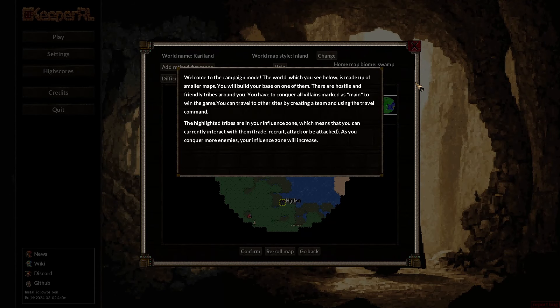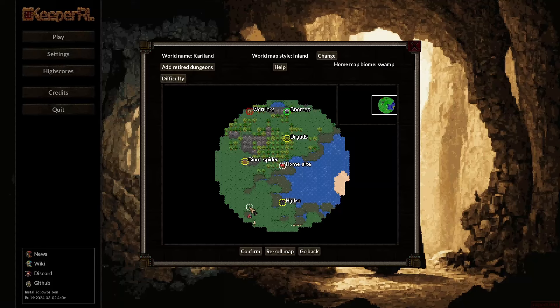Welcome to campaign mode. The world you see below is made up of smaller maps. You will build your base on one of them. There are hostile and friendly tribes around you. You have to conquer all villains marked as main to win the game. You can travel to other sites by creating a team and using the travel command. The highlighted tribes are in your influence zone, which means you can currently interact with them — trade, recruit, attack, or be attacked. As you conquer more enemies, your influence zone will increase.